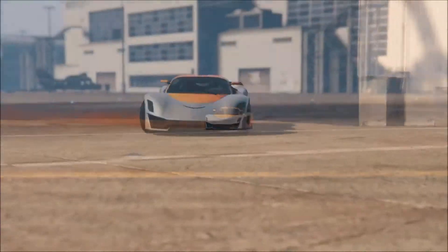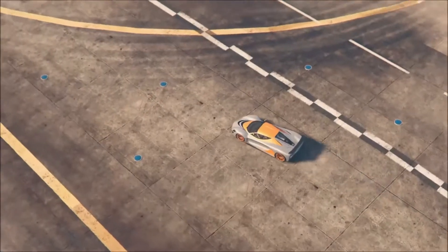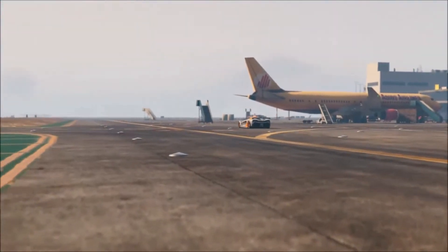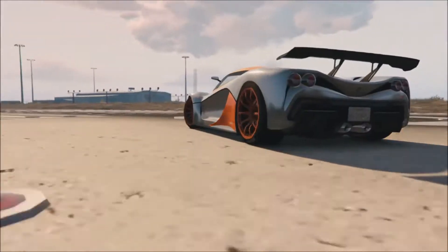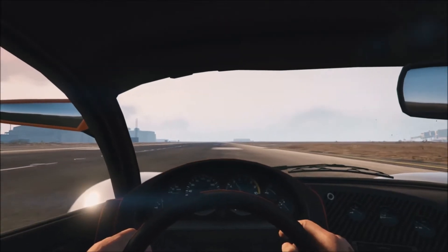The Turismo R can be purchased from Legendary Motorsports for $500,000 and it falls just short of being one of the fastest supercars in the game. Acceleration is excellent and there is a nice amount of wheel spin. Top speed is also very good, being as fast as the Zintorno. Because the car contains an electric motor, there is no loss of power during gear shifts.